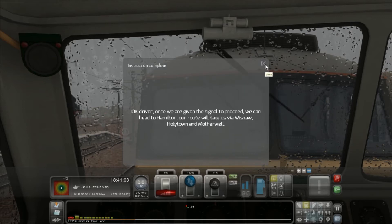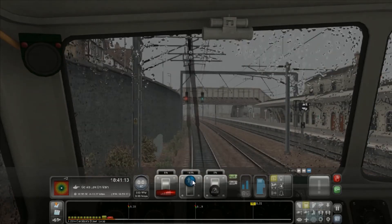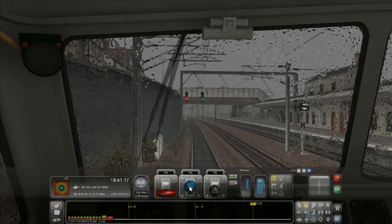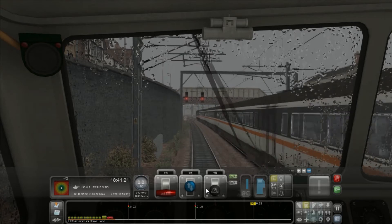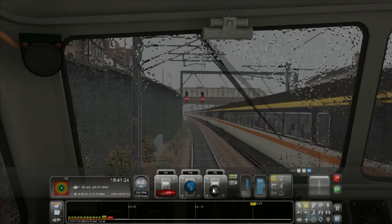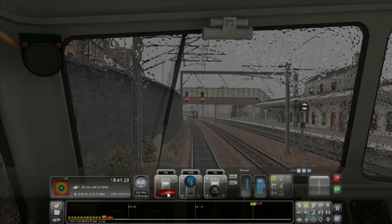Once we are given the signal, you can head to Hamilton. Let's just reverse. What's that? Oh, it's another train! Oh, that is beautiful. Right, forwards. So that will clear us soon enough.